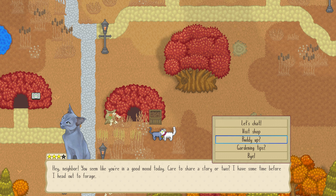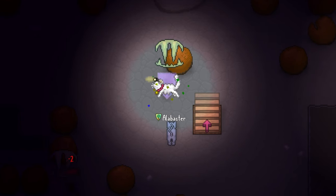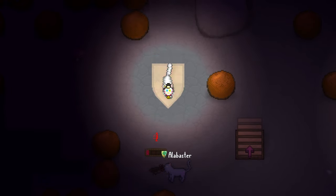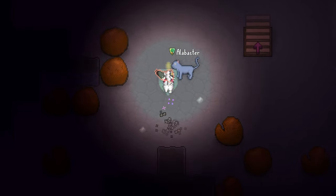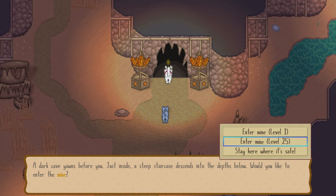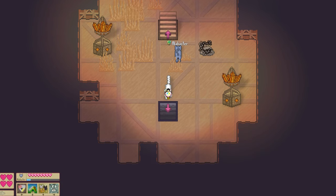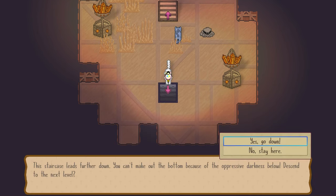Also, as you become better friends with the cats in your colony, you can buddy up and take one down with you to help you in the mines. And finally, regarding the mining, once you reach deeper levels — or rest stops, as the moles call them — these are like bookmarks so you can later jump to these levels upon entering the mine instead of starting back at level 1 again.